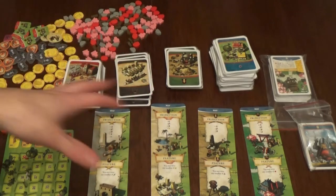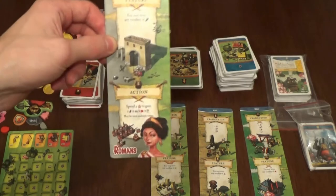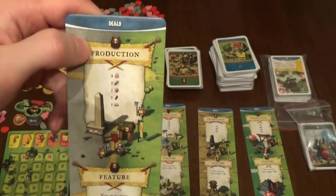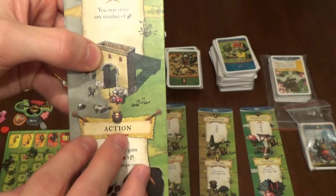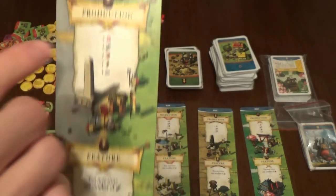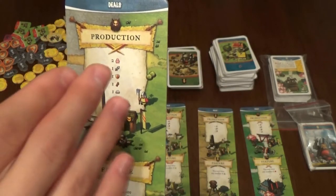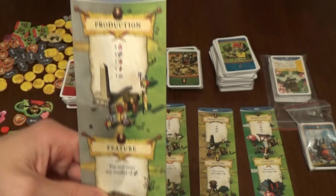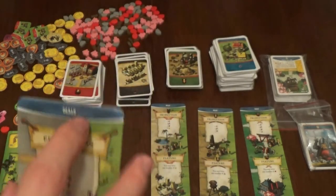So here are all the components for the base game. These are the faction boards - the female and the male side. The faction boards consist of four different locations. Here we put the action cards. We have the basic action, the basic feature and production, and on the left and right side we put the cards corresponding to the production, feature or action. On the left side we put faction cards, on the right side basic cards, and up here we put some deals.